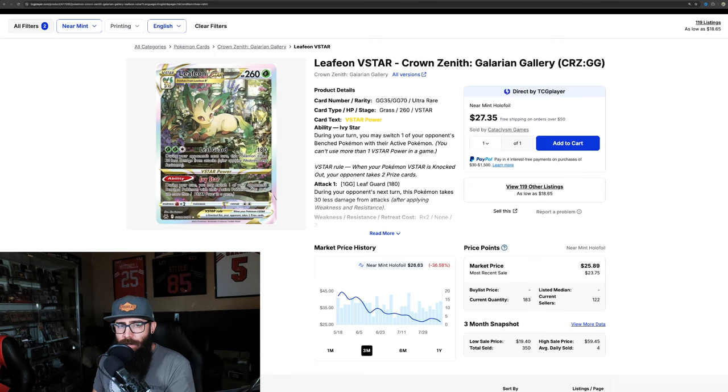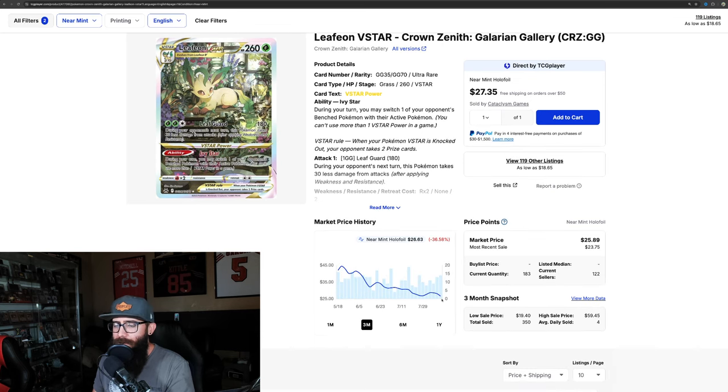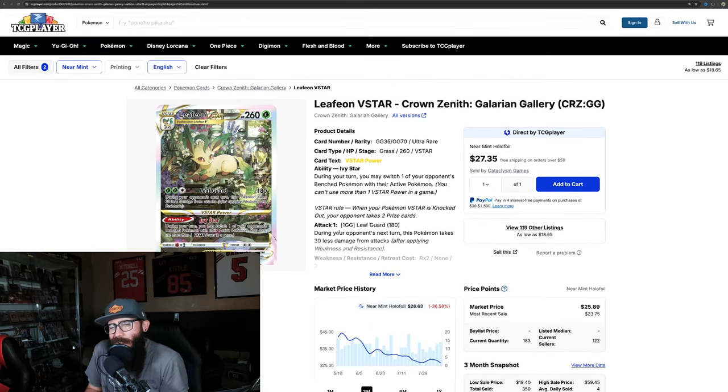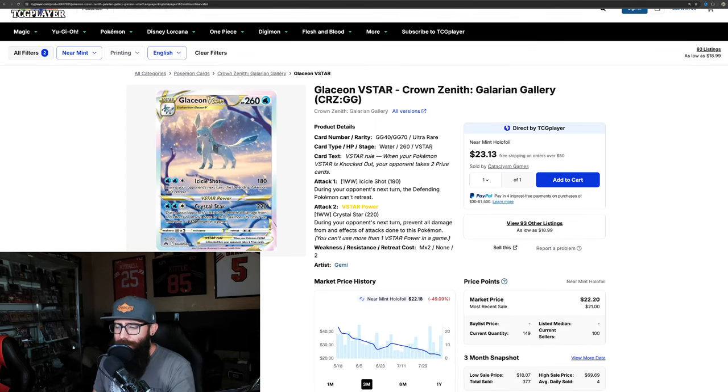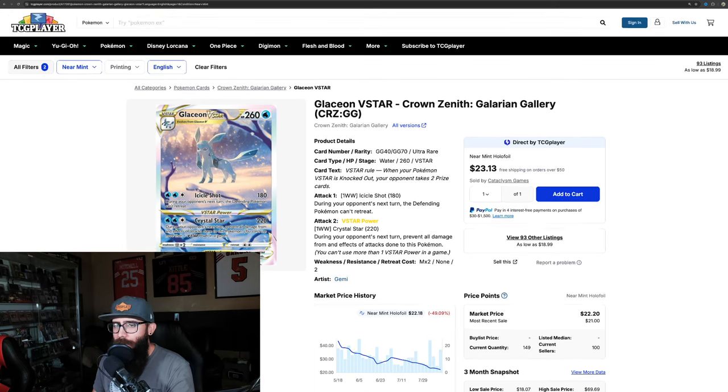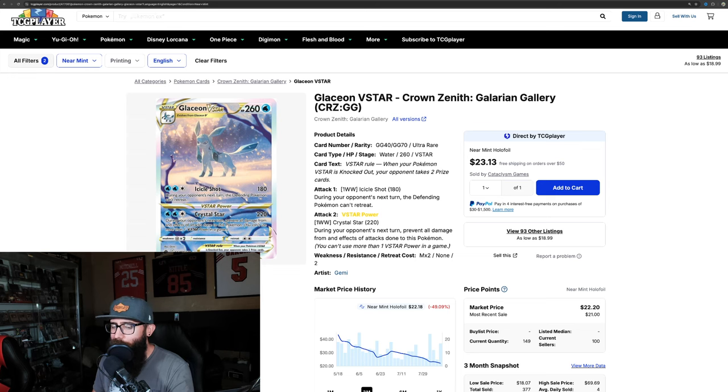Then we've got the Leafeon — kind of the same thing going on here. It technically is on a little bit of a downturn again. I don't picture it dropping too much more — maybe down to $25 and that'll be the bottom for it. Similar thing with the Glaceon, which is kind of surprising — it's still technically on a little bit of a downturn. I don't see it running down too much lower. So keep an eye on those, and if you're looking at picking up those singles, try and time those bottoms a little bit better.